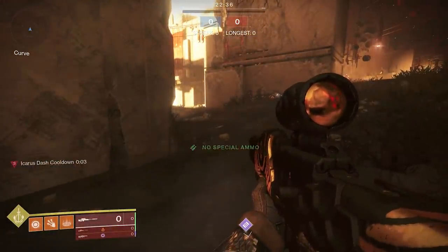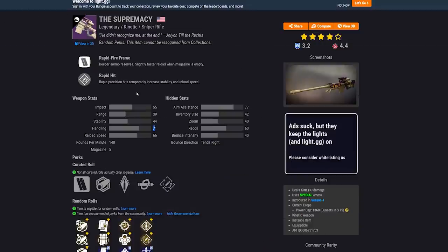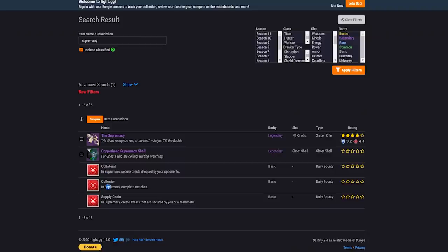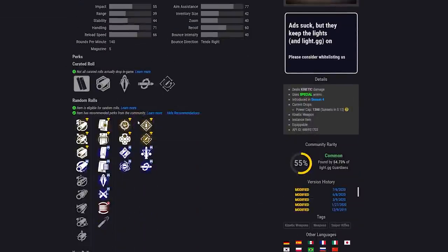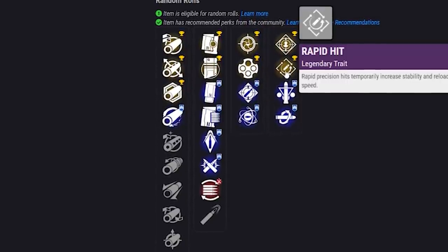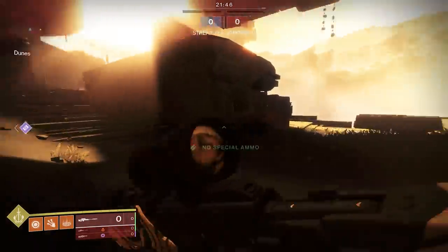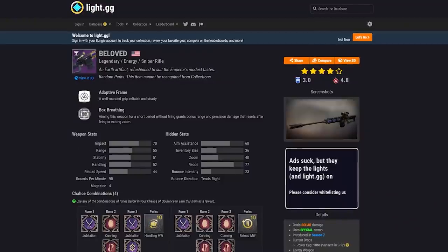You may be wondering how you can tell what perks can roll on different sniper rifles. I'd recommend using the website light.gg — you can search up any sniper you want. For example, searching the Supremacy will show you all possible rolls. You can see it can get Snapshot in one slot and Rampage, Triple Tap, Rapid Hit, or Kill Clip in another. That's how you find the rolls available on snipers.